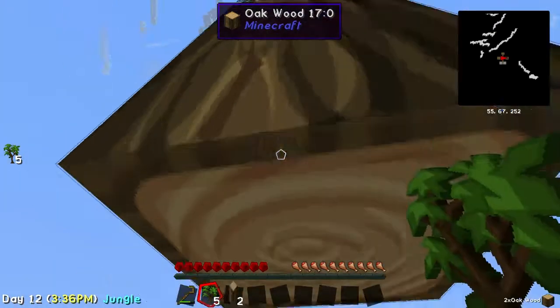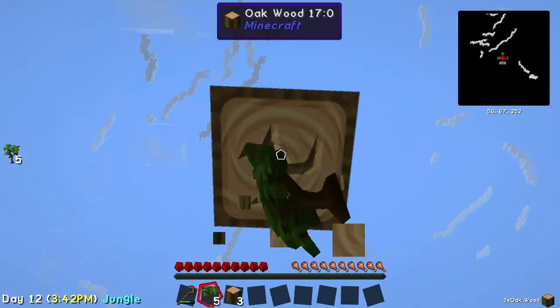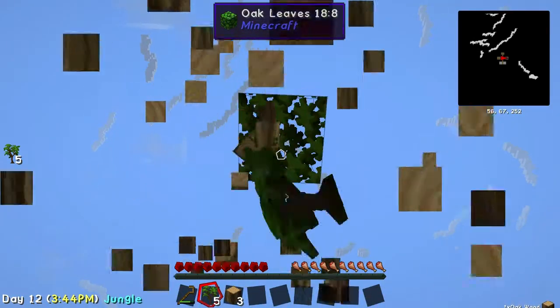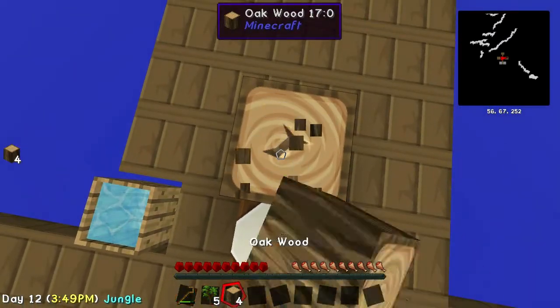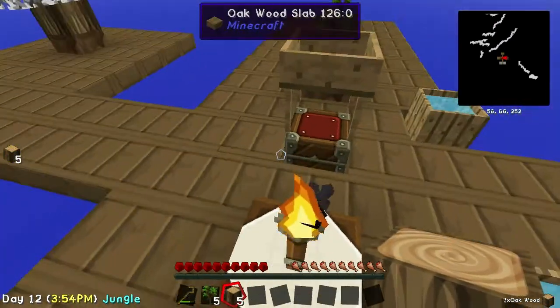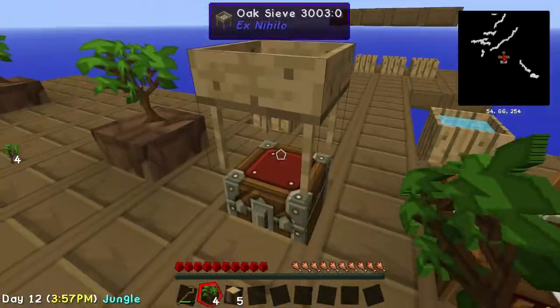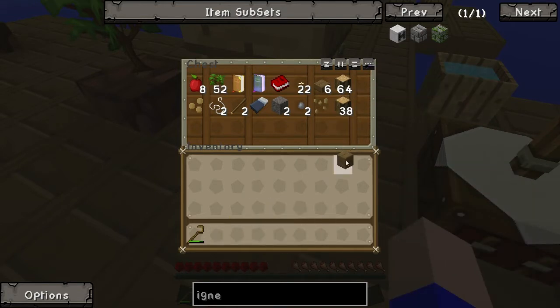This is where our first tree was — happy memories. It was such a beautiful tree, and it stood us in good stead. We have achieved great things. We have a second barrel that is now full of the joys of water, because we had some rain — as demonstrated by the rain. Let's just get one of them. We've got a lot of wood.